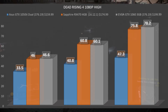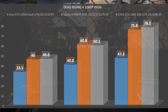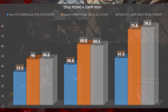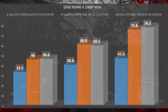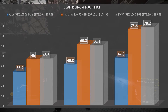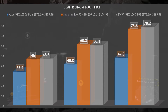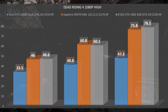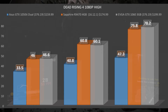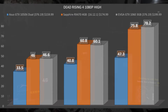Bumping settings up to high, the 1050 Ti had a minimum FPS of 33.5, an average of 40.8, and a max of 47.3. The RX 470 had a minimum of 46 FPS, an average of 60.8, and a max of 75.8. That comes very close to the GTX 1060 3 gigabyte, which cost about $20 more and had a minimum of 46.6 FPS, an average of 60.1, and a max of 78.2.